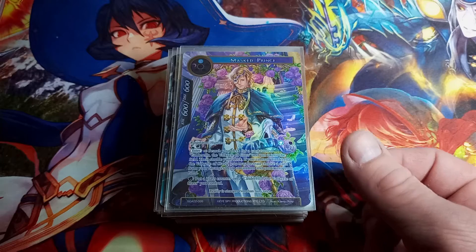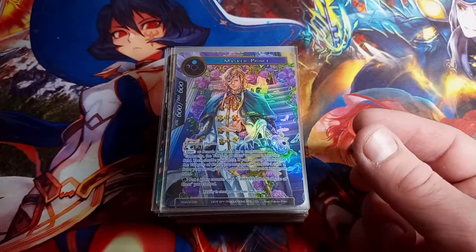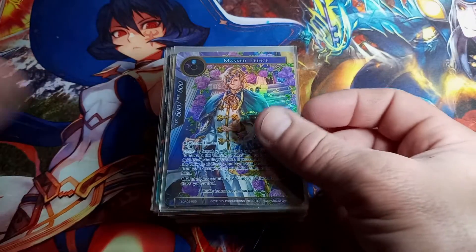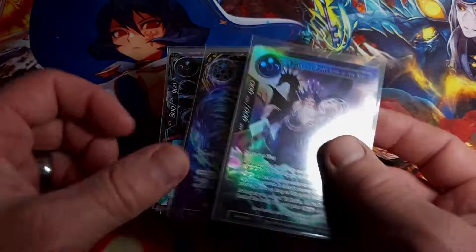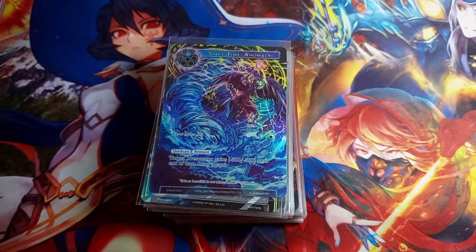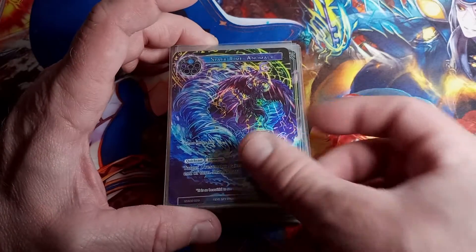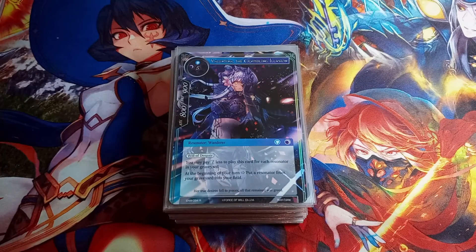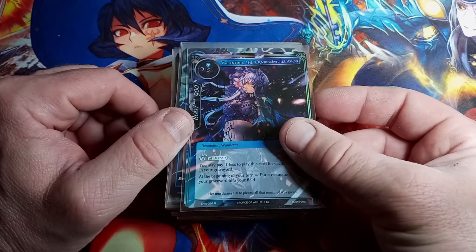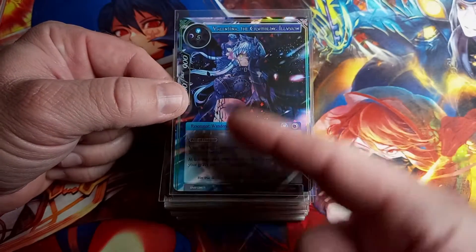Masked Prince, Starter Deck Alice Origin Two, full art straight hollow — nothing too amazing, beautiful card though. You don't see him this nice that often. Space Time Anomaly Stars, Starter Deck Alice Origin Two, full art straight hollow — I don't think the Alice Origin Two cards have any textured hollows.